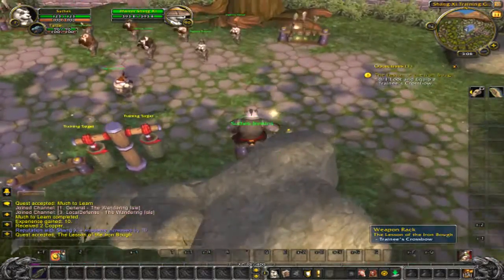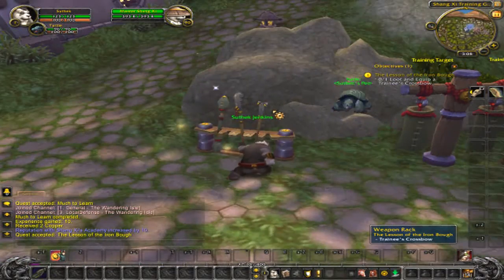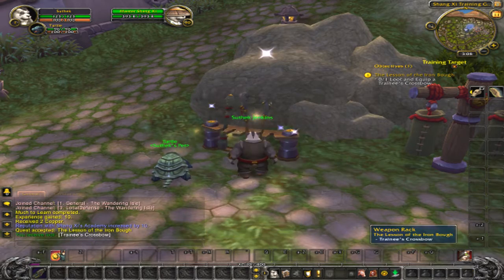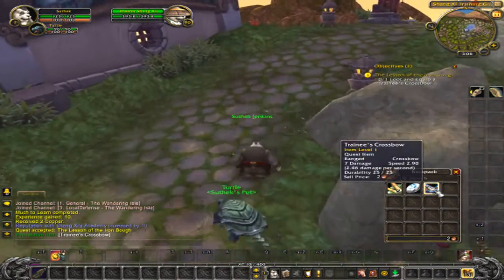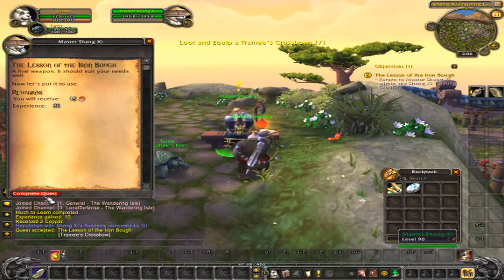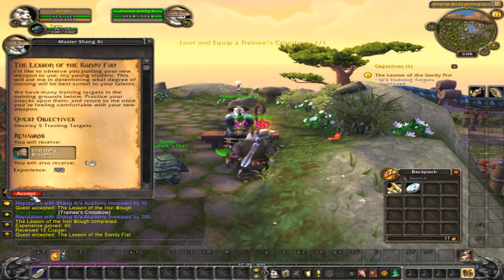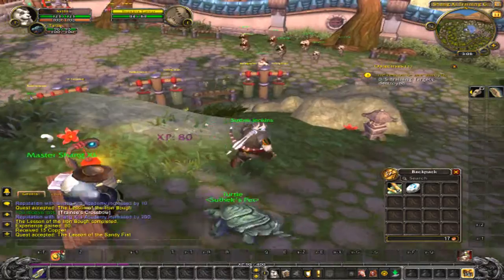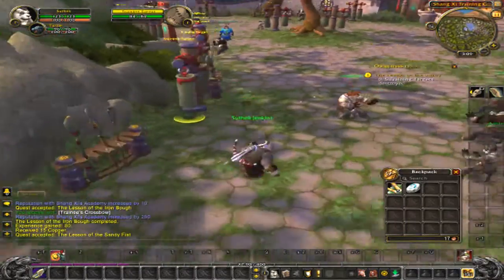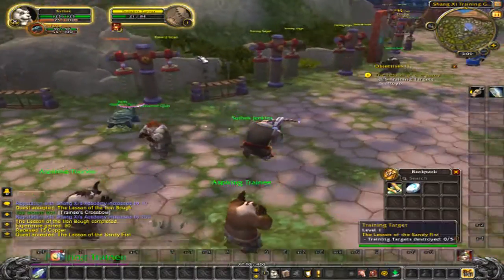Then you want to run down and get or loot the weapon rack. Get whatever's in it for you and equip it. Then you want to run back up to Master Shang-Z, get his next quest. And for this next quest, all you want to do is kill five training targets. And that's it.